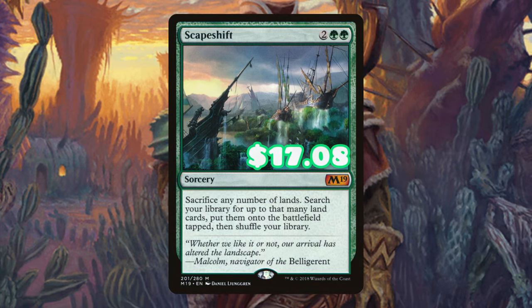Scape Shift kind of goes without saying — we want to play a lot of deserts, so just being able to sacrifice all of our lands, get all of the deserts, and put them onto the battlefield just goes crazy. Additionally, whenever we sacrifice those deserts we already have on the battlefield, we're also creating a board state. Yeah, this card is kind of insane in the deck.